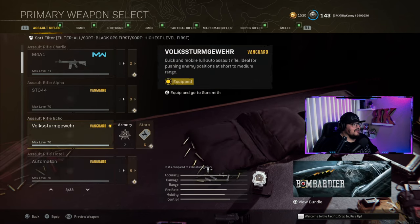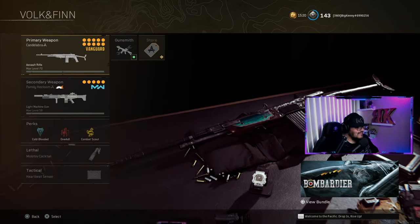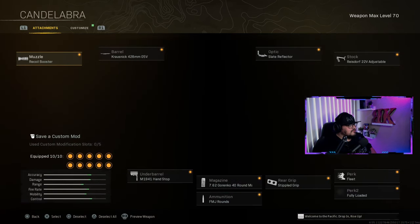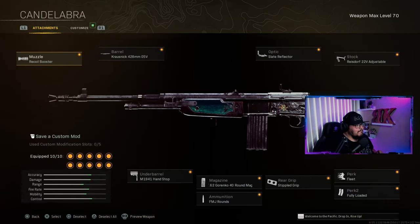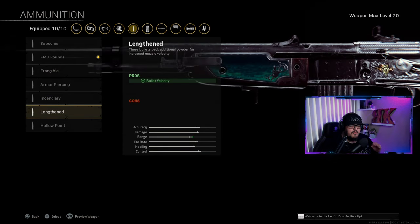First weapon is the Bulk — I'm not going to say the whole name because I can't pronounce it. The Bulk attachments: muzzle is the Recoil Booster, barrel is the Casnwick 428 Millimeter 05V, underbarrel is the M1941 Handstop, magazine is the 762 Granko 40 Round Mags, and ammunition is FMJ.